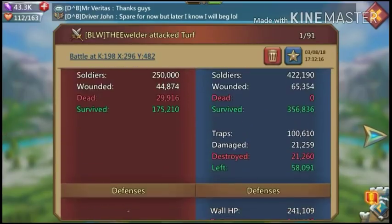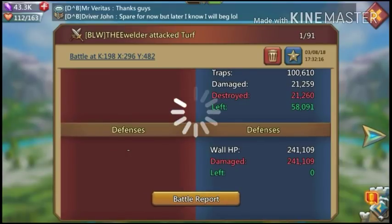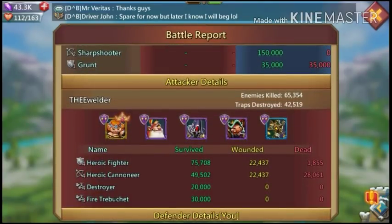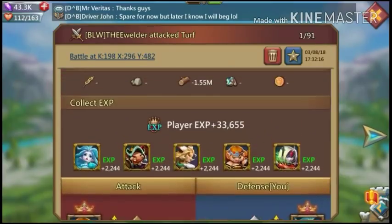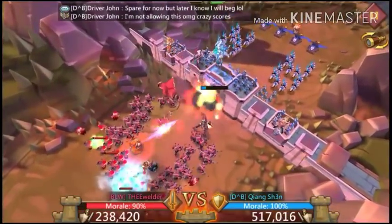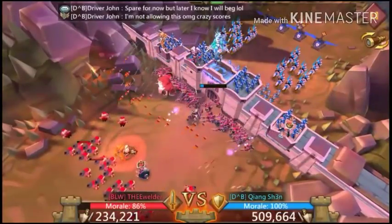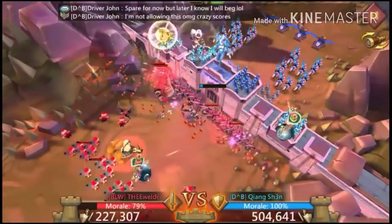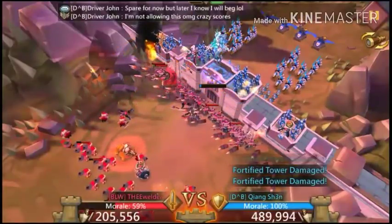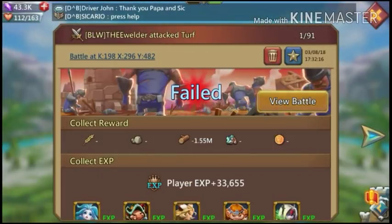He sent the same comp as the other day — three range, two melee, I don't know why, he's into that imp range combo. Then I let him hit me again with siege. He didn't send as many siege this time but he sent a siege hero, and I want to know if he set up talents again. It did a little damage — if I had more wall health I'd have probably taken it completely. He hit me again and didn't even realize it was me.